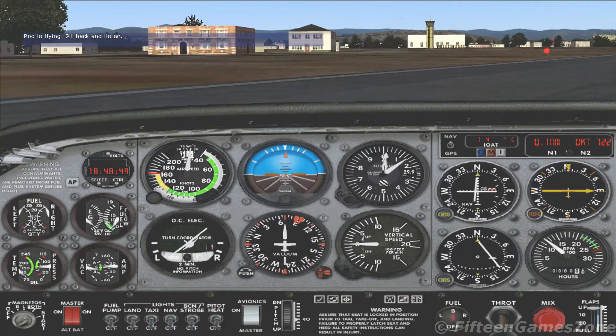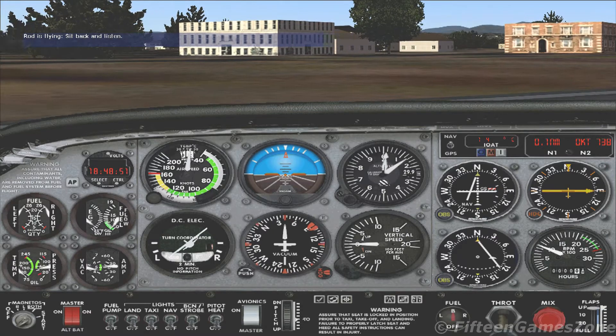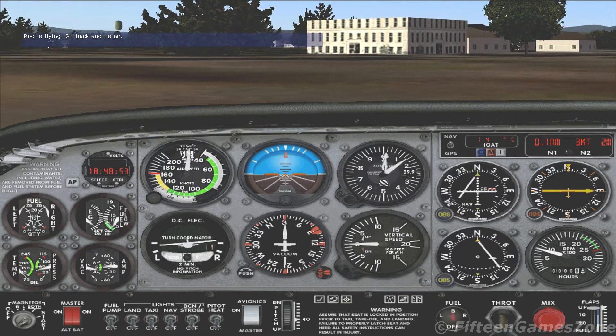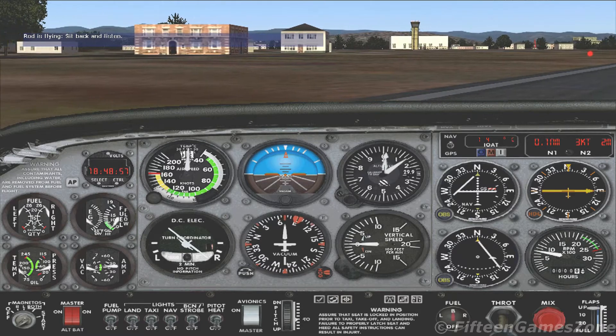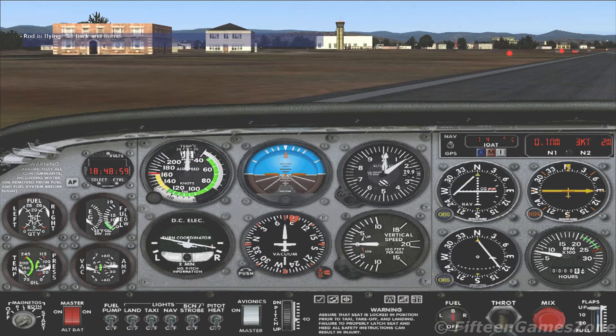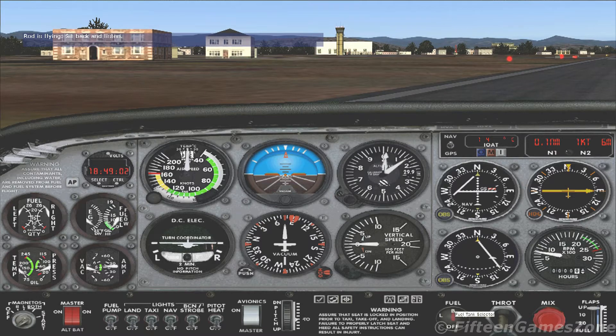We're almost ready to depart from Runway 10L at Montgomery Field in San Diego, California. I've completed the takeoff checklist for you. I would like you to do the takeoff and climb. There's nothing you can do on this flight that will hurt you, me, the airplane, or your computer. So remove those hands from your eyes and let's have a good time.